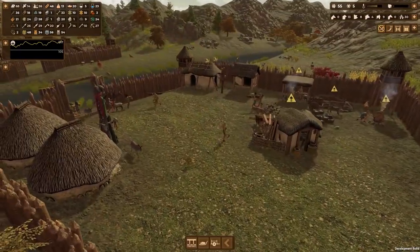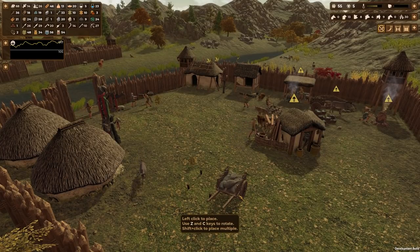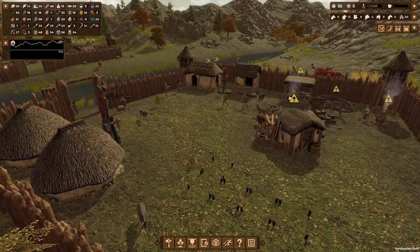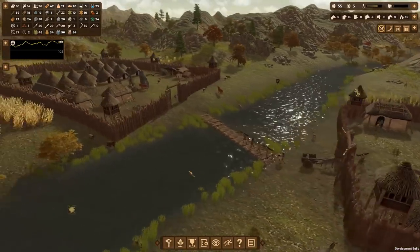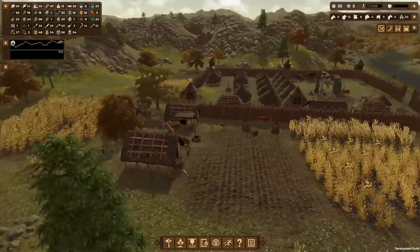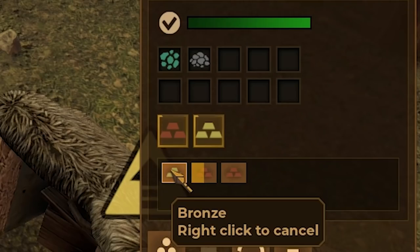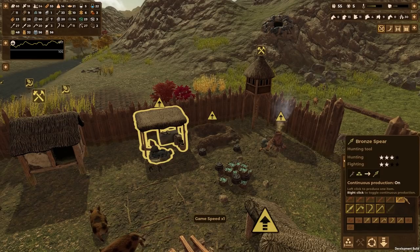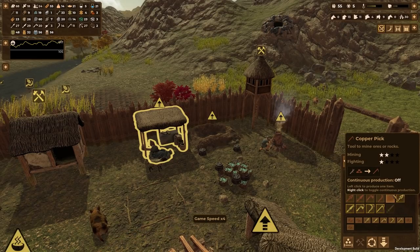In terms of transportation, we've got three or four donkey carts, and I'm going to build some extra carts — let's put four, maybe five. Our people are building those pretty quickly because they are super helpful; it saves us a lot of time running around.